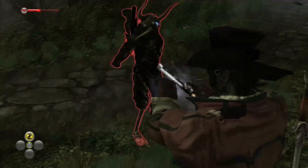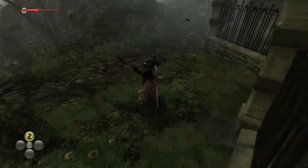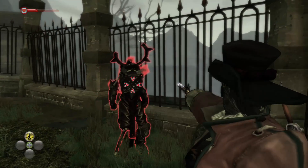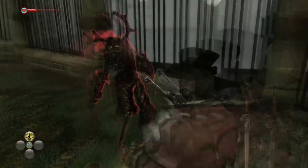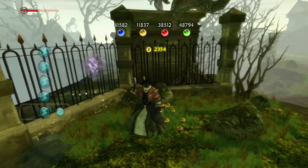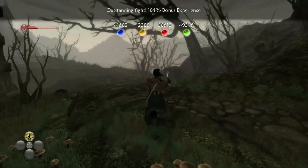Hold Y because that's LT to do sub-targeting, and as you can see there's one weapon out of his hand. Then you want to go up for the headshot — as you can now see he is missing his head. I'm not sure if you need to kill for the achievement or just do all three of the acts at once.